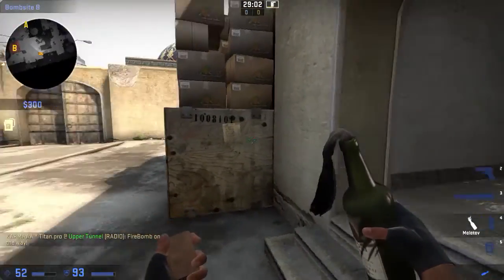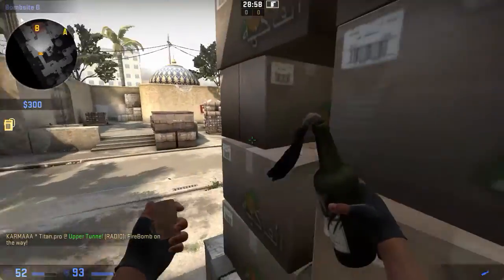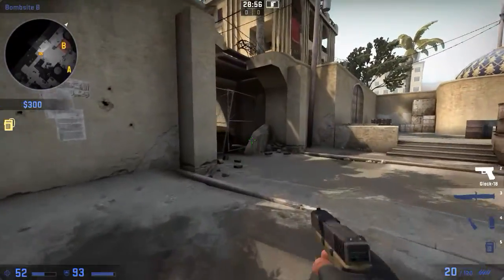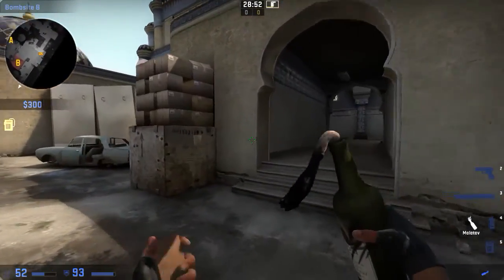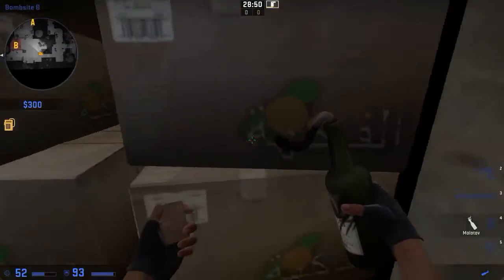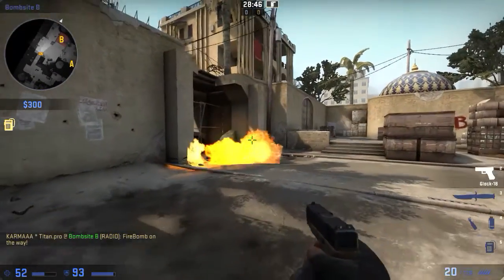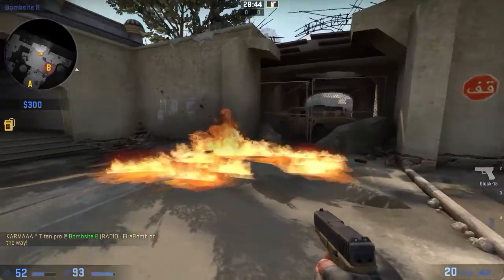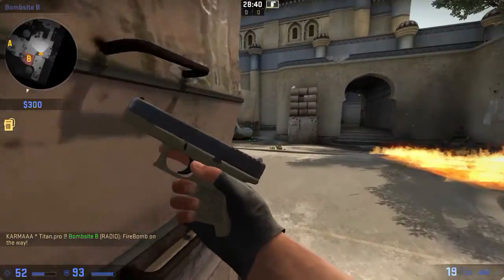The next molotov — if you get on top of these boxes and your team has some sort of smoke but you know for certain someone likes to sit in that area, get up on top of the box, pre-aim here, and then chuck it. It will molotov that area and they'll get flushed out.